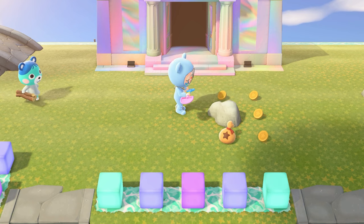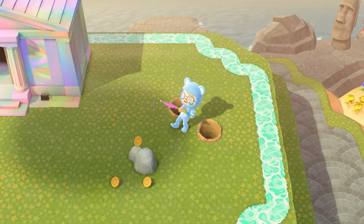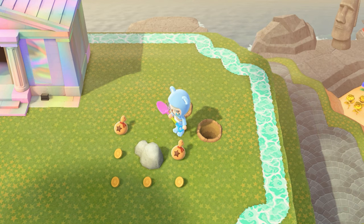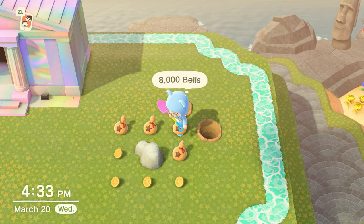Your money rock works in the same way. If you hit it very quickly, bells will pop out in increments of 100, 200, 300, 500, 1,000, 2,000, 4,000, and 8,000 bells, for a total of 16,000 bells.